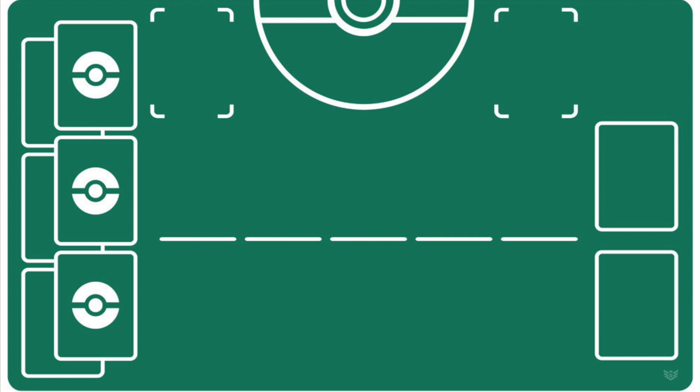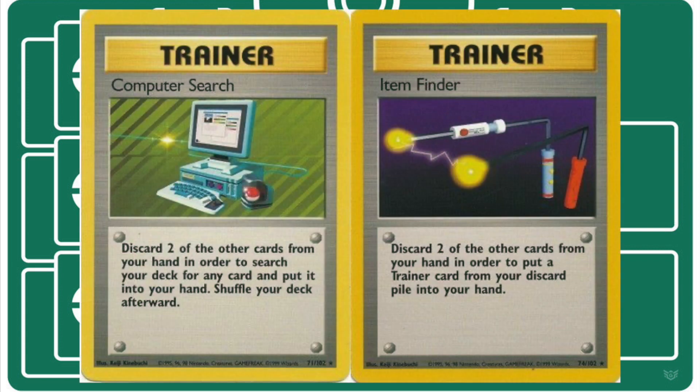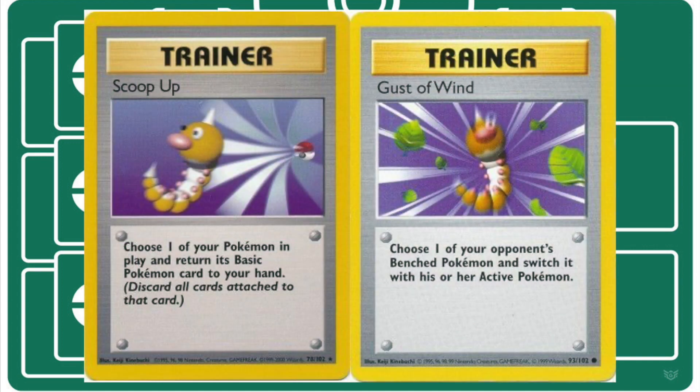This is a copy-pasted deck list, so if it were me running this build, I would only run three Computer Search and three Item Finder. With those odds you're still going to be able to get one no matter what, considering how much draw power is in this deck. With those vacancies, I would add one more Scoop Up and one more Gust of Wind — adding just a little more offense and defense in place of some search power, which I don't feel is really necessary. You shouldn't really have to be searching your deck for specific cards; getting them in your hand isn't a problem for this build.